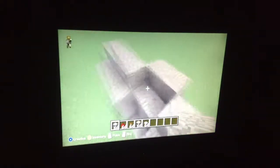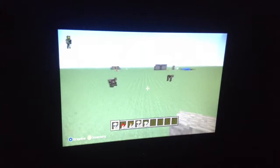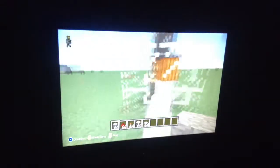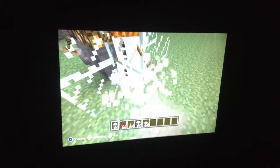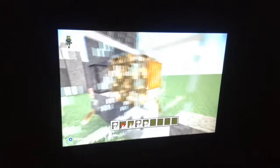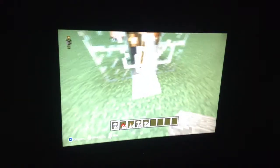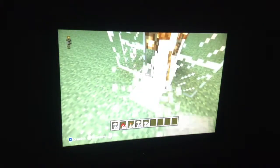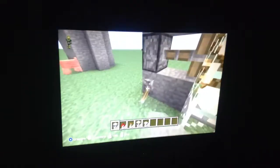Now I'm going to show you how to do a kind of snow machine. Basically what it does is it gets a snow golem in there. When you have it out it'll just do that, but when you push the block against its head — it can be any block but I think glowstone works best — this is how it works. I'll show you how to build it in a minute.